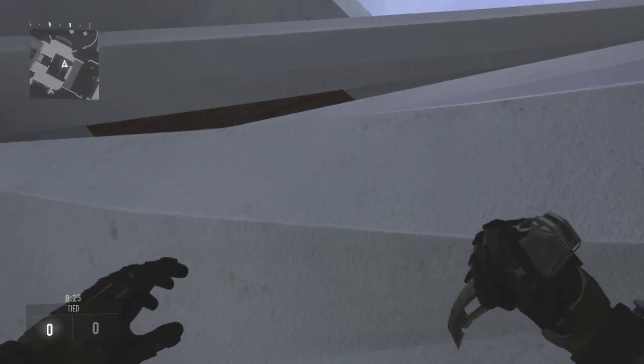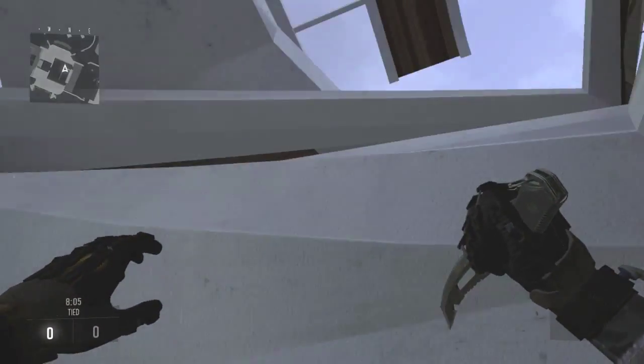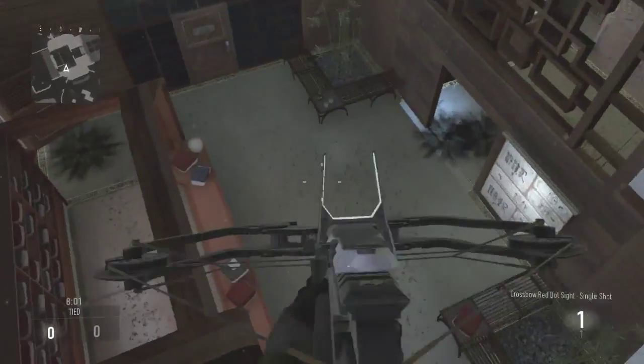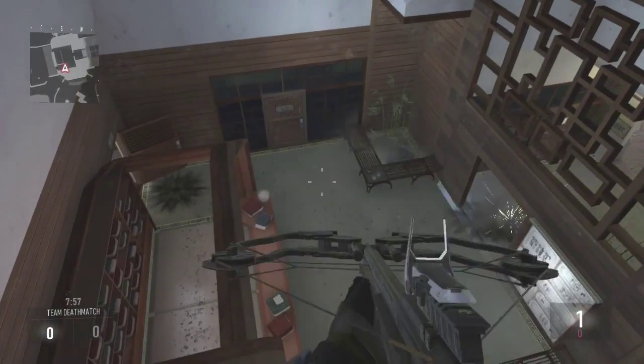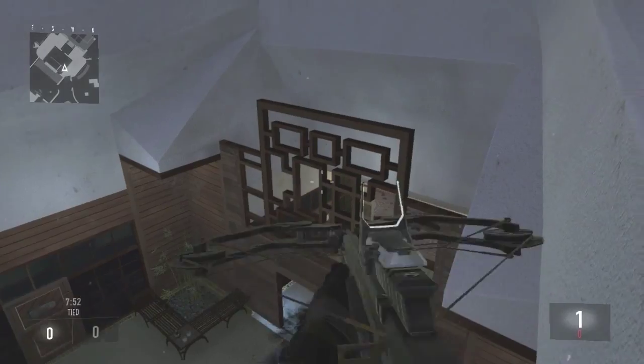Then you're just going to want to aim where I'm aiming and double jump and move forward until you get this. As you can see, now I'm up on the high ledge. All you have to do is double jump and move forward and eventually you'll catch this little ledge.